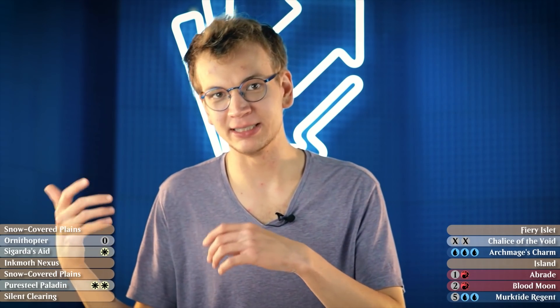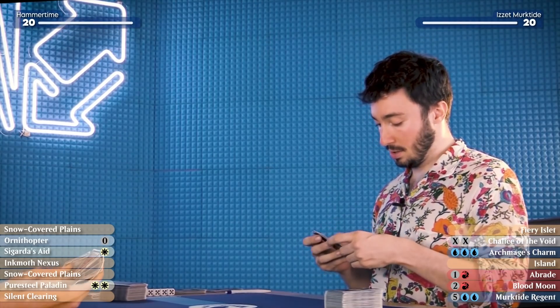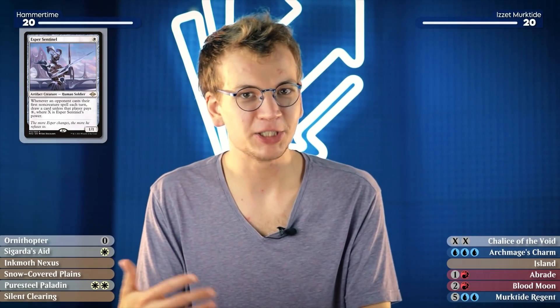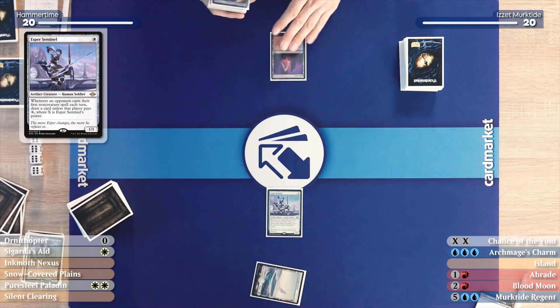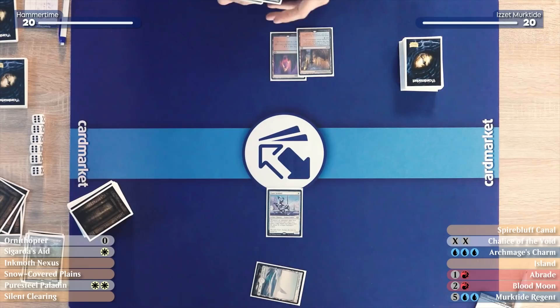This hand seems good. While it doesn't have a Hammer, it has Sigarda's Aid and we have so many ways to tutor out the Hammer. I go first. I'll play a Fiery Islet and pass. I'll take my draw, play Plains, and cast an Esper Sentinel. I know there might be a Chalice on turn two, so I decide to go with Esper Sentinel because resolving Sigarda's Aid itself is nice but useless without another one-cost spell — the Hammer.